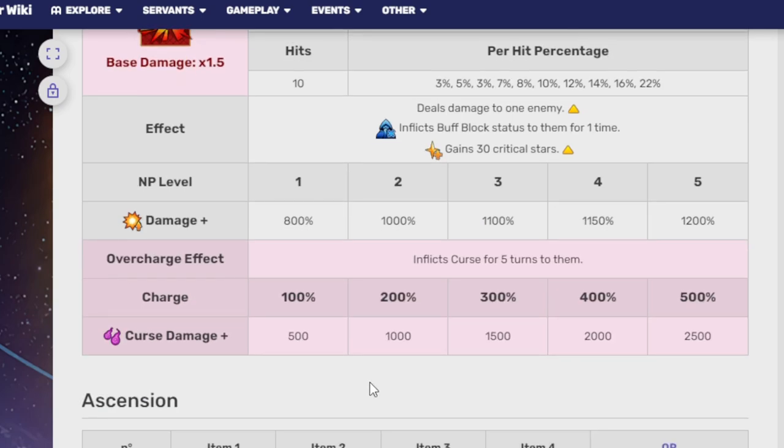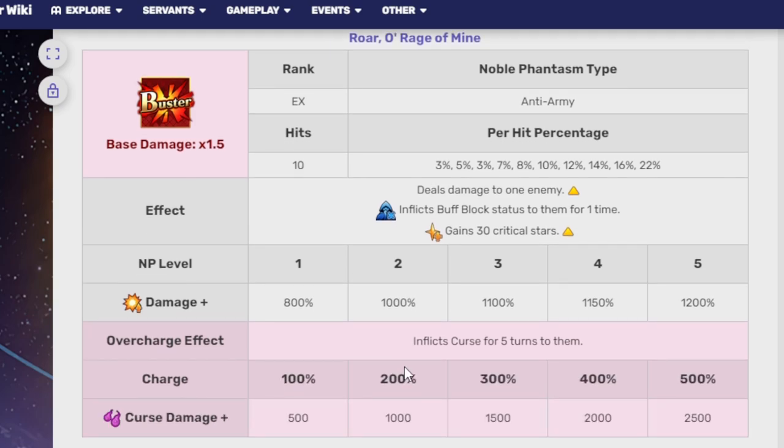It hits for 800% at NP1, 1,000% at NP2, 1,100% at NP3, 1,150% at NP4, and 1,200% at NP5. She gives herself 30 crit stars after firing, so she's going to eat them all up for crits. She also inflicts Buff Block on the enemy for one time, which is useful when fighting Servants.